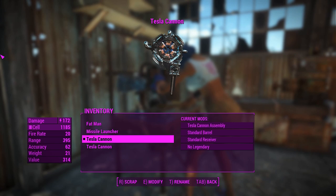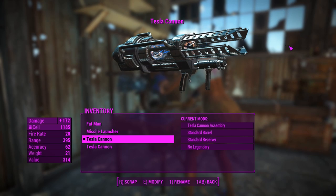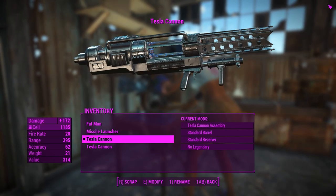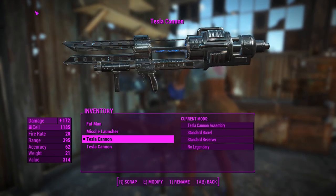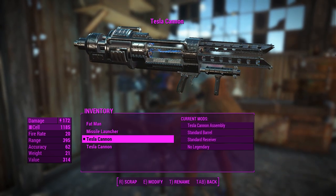They did fix that in New Vegas by making it take four or five per shot, depending on which Tesla Cannon you used. The Tesla Beaten prototype still exists — you might have seen the promotional images of this, but yeah, you can modify this thing to be akin to that.